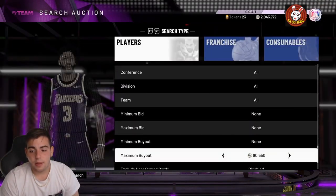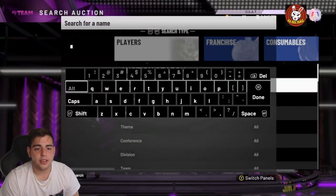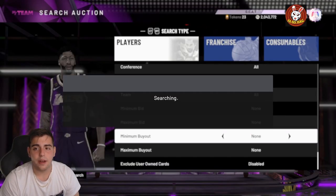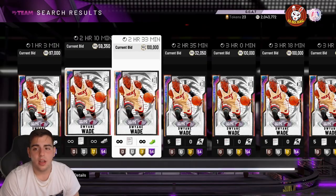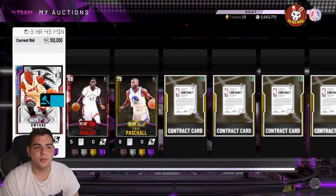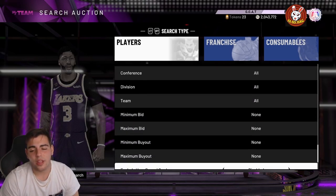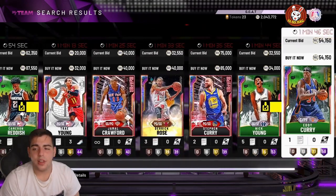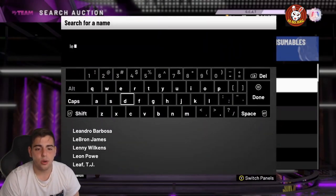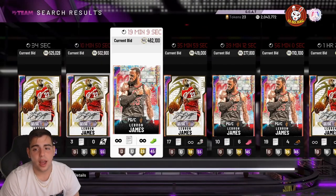There should be a lot of snipes getting thrown up. Let's check out Wade's price — I threw him up for 100k with a diamond contract. Let's see — there are no Dwyane Wades up there. Prime LeBron might rise a little bit too. My Wade has been up for 30 minutes and 43 seconds. Whoever has their cards up now is going to make crazy amounts of MT, because people always die for these duos at the beginning — they always drop in price later.